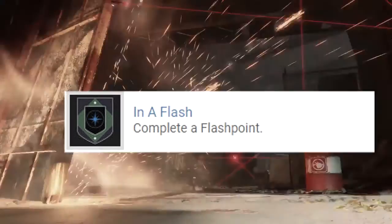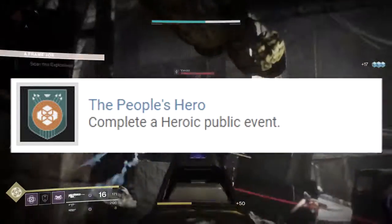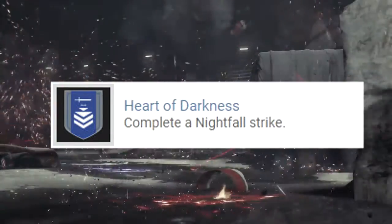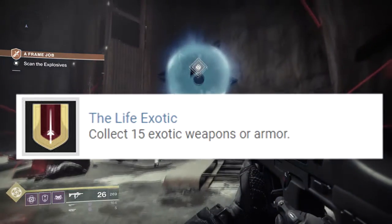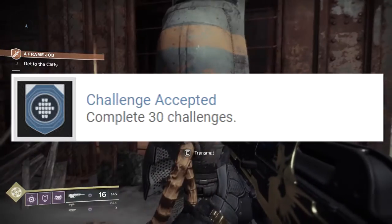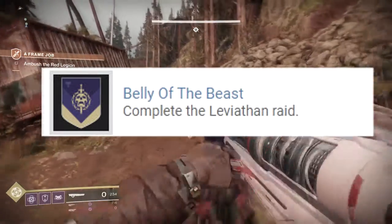In a Flash: complete a Flash Point — you guys probably know about that. The People's Hero: complete a Heroic Public Event. Then we have Heart of Darkness: complete a Nightfall Strike. And then we have the Life Exotic: collect 15 exotic weapons or armor pieces. Then we have Challenge Accepted: complete 30 challenges. Then we have Belly of the Beast: complete the Leviathan Raid.